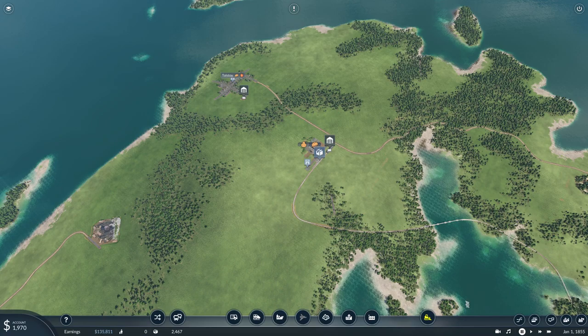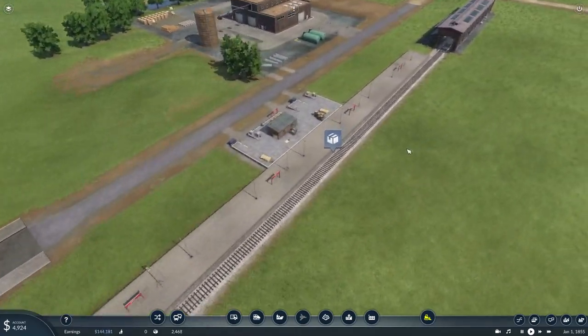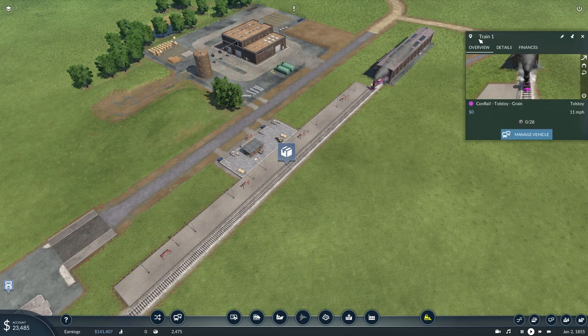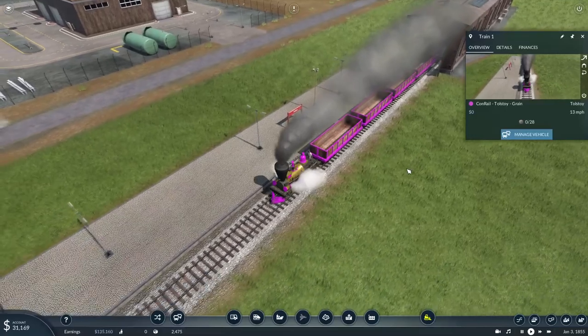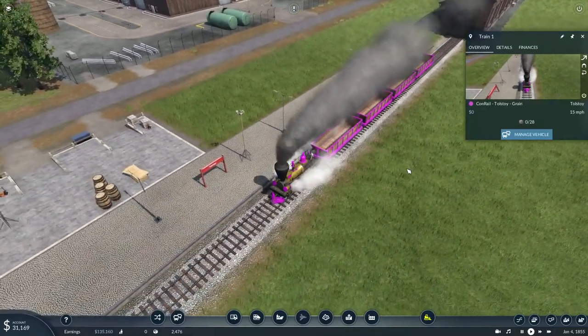And we are rolling. Train should come out of here in a minute. There it is — a nice pink train. Look at that. Pink is definitely not my favorite color, but it's the luck of the draw. This is where it ended up.